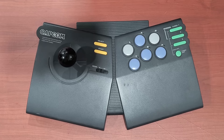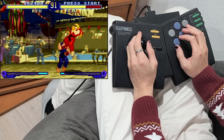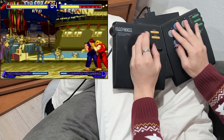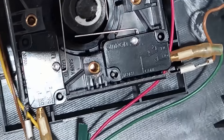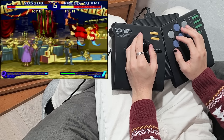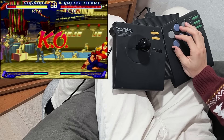This controller has turbo settings but no slow-mo. Instead it has a switch for 4-direction mode for games like Pac-Man or Frogger, or 8-direction mode for fighting games, beat-em-ups, and shmups. The stick uses microswitches — specifically Omron mechanical switches used on modern Sanwa sticks. With a microswitch lever, ball-top stick, square gate, and Sanwa-style buttons, it's remarkable how similar this feels to modern Japanese-style fight sticks. The split ergonomic design makes it really comfortable. This is definitely the best stick so far.